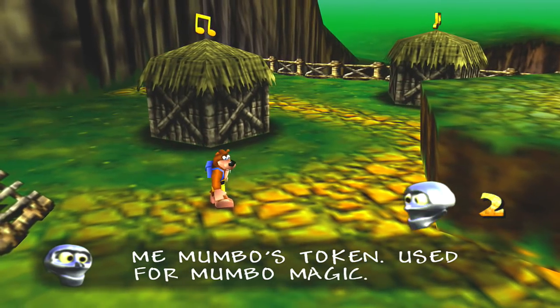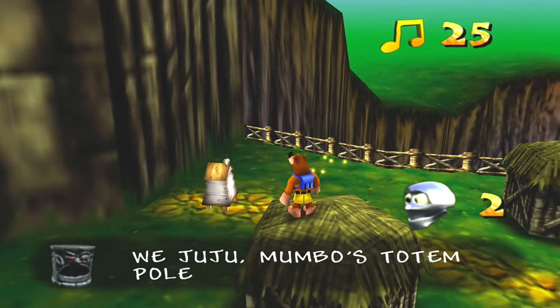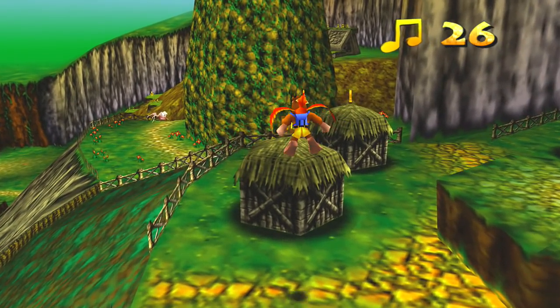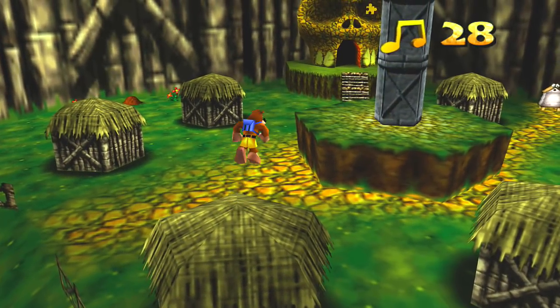Mumbo's token — used for Mumbo magic. Weird that it only told you about that now, but it's the second one you picked up. That is a beehive — is that for health? Yes, honeycombs restore health, it's got three in it. I'll leave those until I need them.